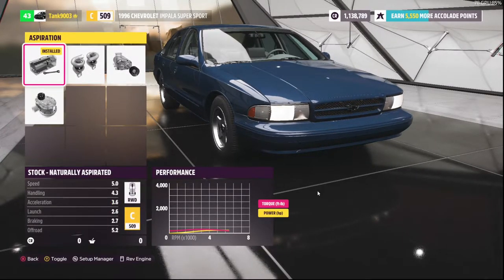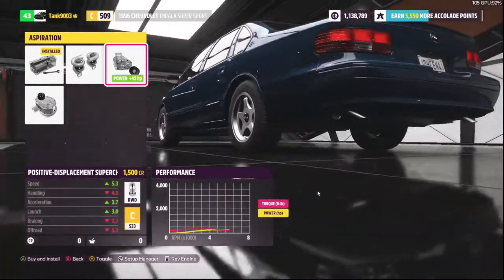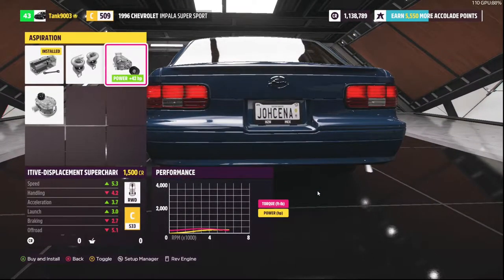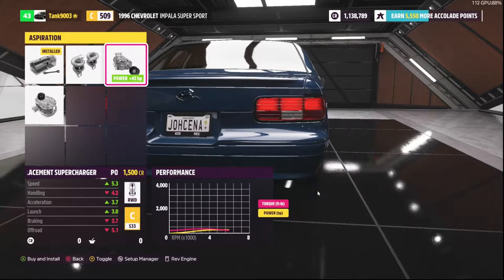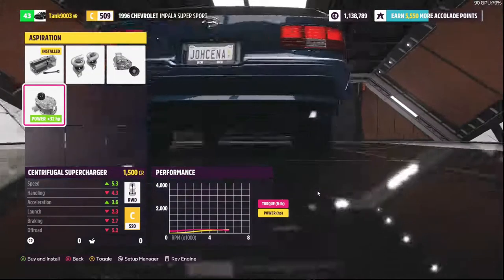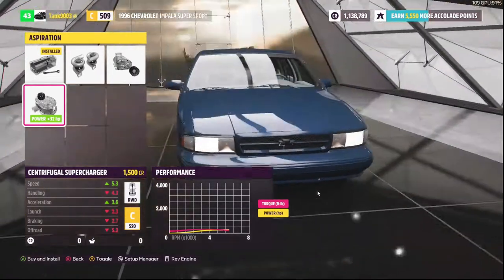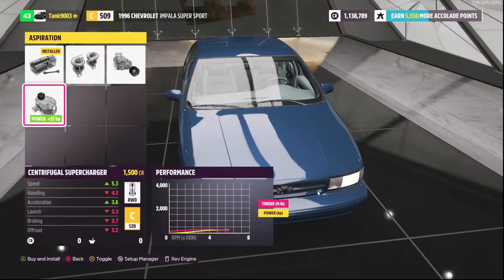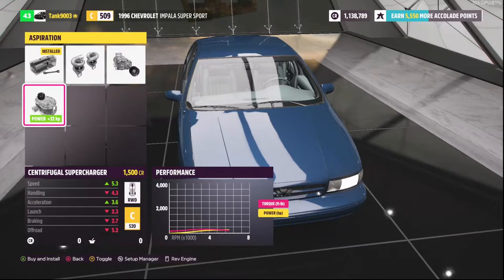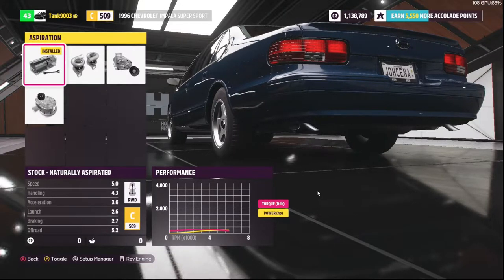Unlike Horizon 4, in Horizon 5 the superchargers actually sound even more different than before. In the exhaust mods section, the positive displacement supercharger and the centrifugal supercharger each have their own distinct sound. It's a little faint - I need to boost the exhaust so it comes through better.